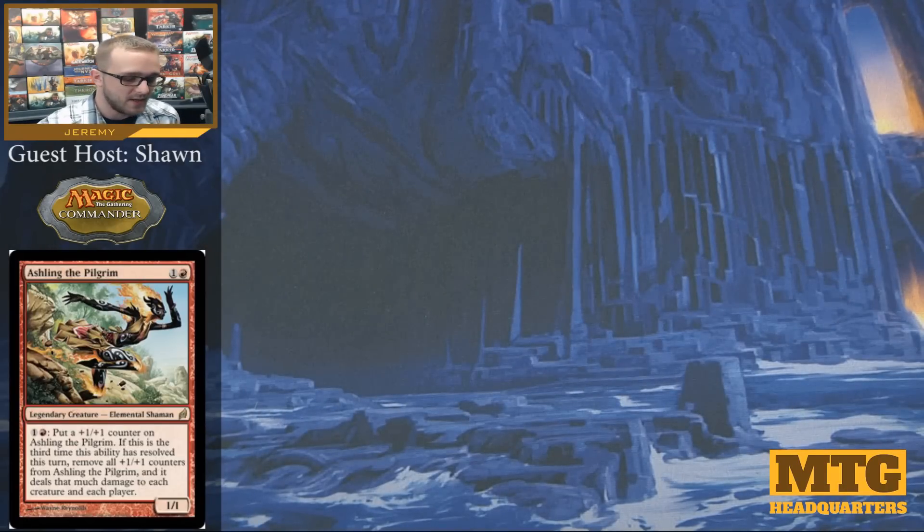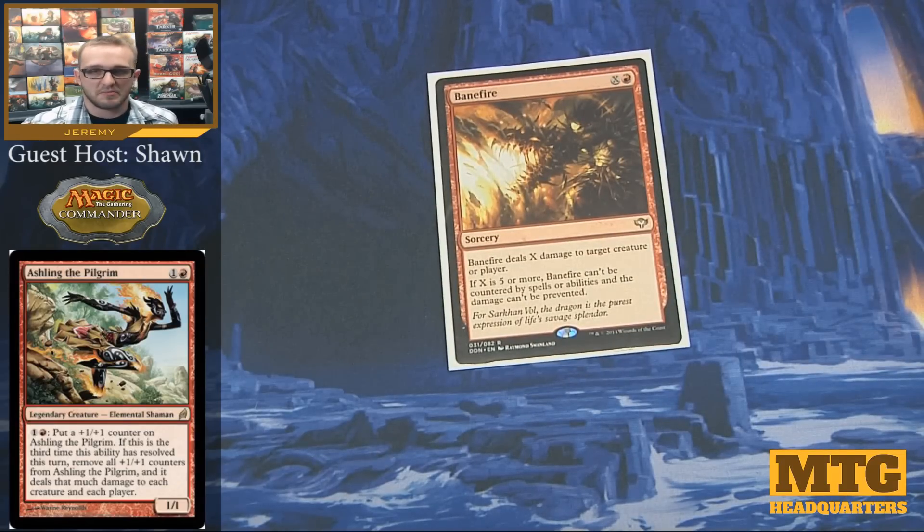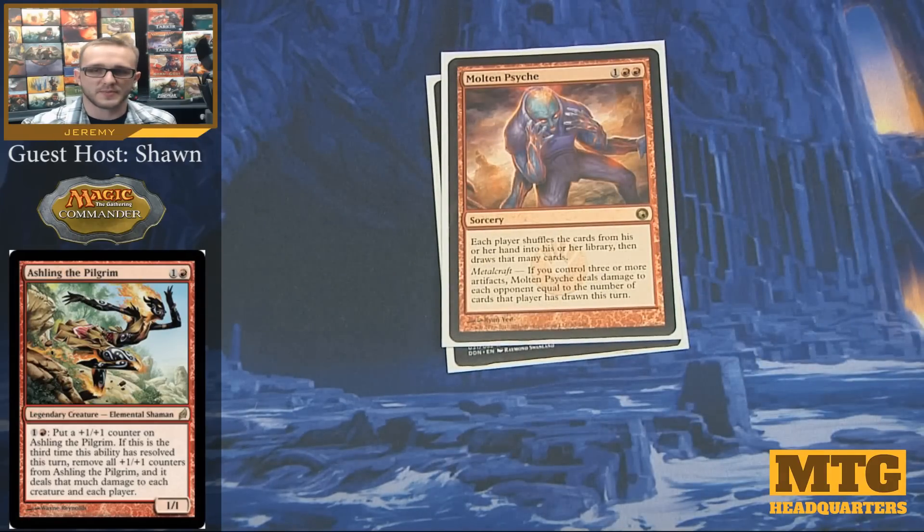Moving on to sorceries. Banefire is one of those cards that just does damage — if you have all your mountains tapping for additional mana, a Banefire can easily knock a player out of the game, especially since it can't be countered. Molten Psyche is another wheel effect — it gets rid of cards in our hand that don't matter and gets us new ones. With the plethora of equipment we play, Molten Psyche has the ability to do quite a bit of damage to our opponents as well.